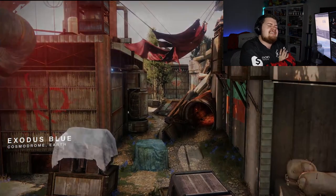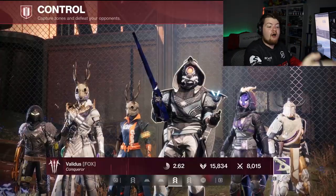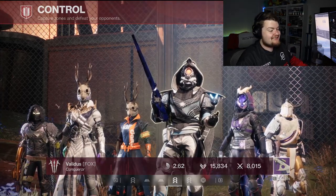Exodus Blue — the worst 6v6 map in the game. We're going to make it work. I am curious to see exactly how far this wrist walker is able to go.